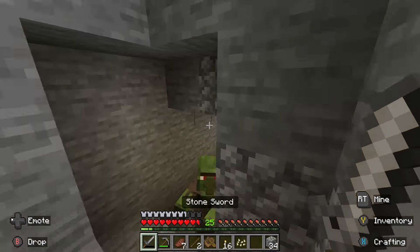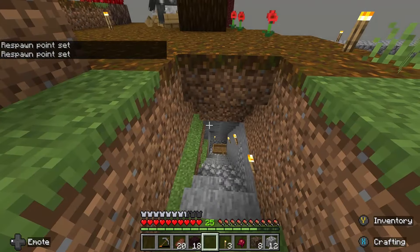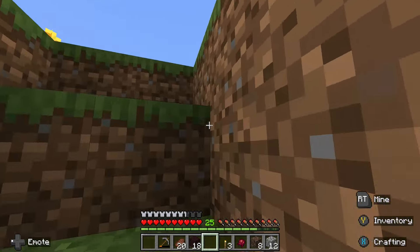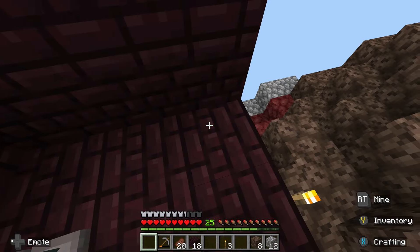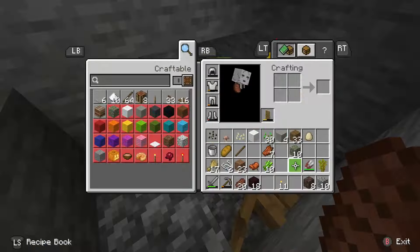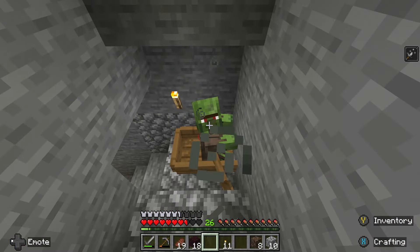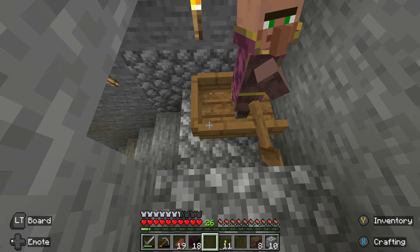There we go. I guess the zombie villager can despawn — let's put him in a boat. Let's get the potions of weakness ready. Add the eye, then the gunpowder — and that will be a splash potion of weakness. Please do not despawn. Weakness, golden apple, and in just three, two, one — there he is. The man, the myth, the legend — the cleric, I guess.